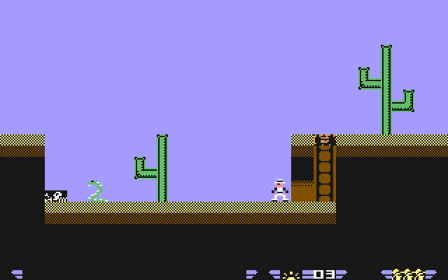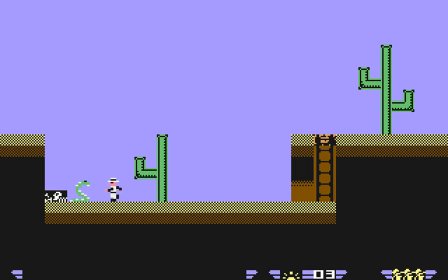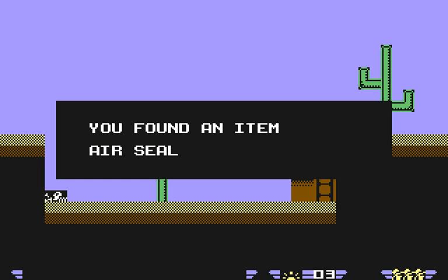But now, what we have is the alabaster flute. The music may be the key, and it is the key. The problem with the game is the more your inventory grows, everything's just kind of scrambled in there. There it is — alabaster flute. There's a limited amount of time while the snake is safe to pass. It just freezes.